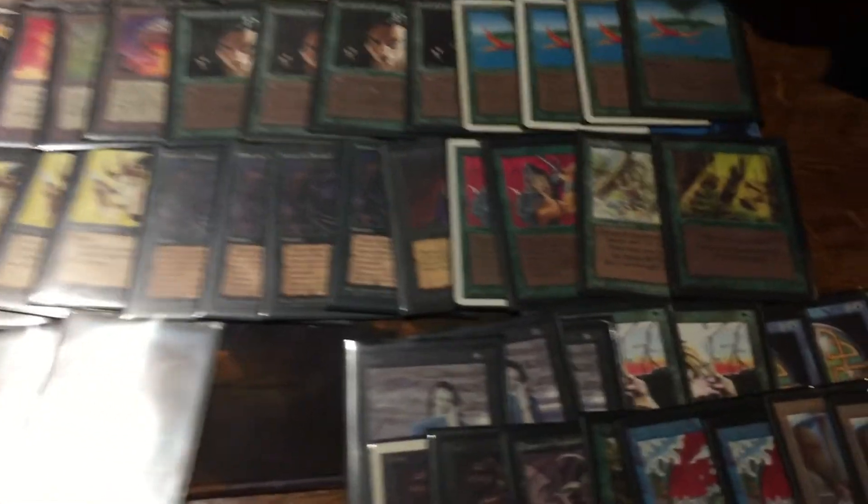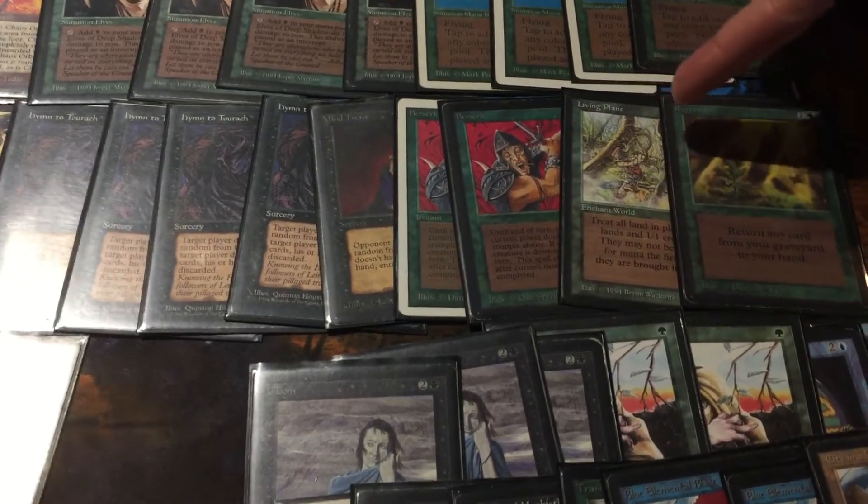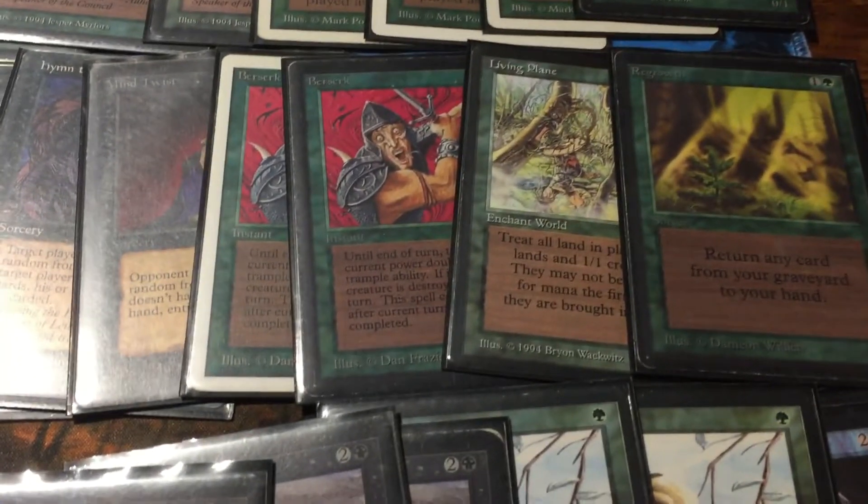I'm also playing a couple Berserks to really go over the top — for kind of the combo finish. And one Living Plane. This is sort of cute but also really good with Fallen Angel. I had one kill today where I had Fallen Angel down, opponent was at like 12 or 15, I dropped Living Plane and I had four lands — and that was it.